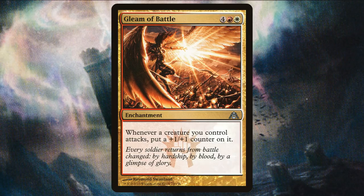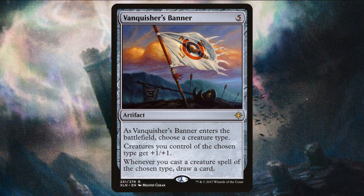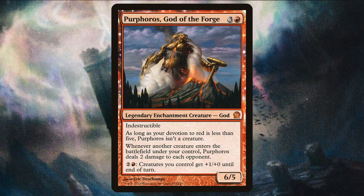Gleam of Battle gives each attacking creature you control a +1/+1 counter each time it attacks. Glory of Warfare gives your creatures +2/+0 on your turn or +0/+2 when it's not. Vanquisher's Banner naming Soldiers to give all your soldiers a boost and draw cards every time you cast one. Jor Kadeen the Prevailer so you can take advantage of your artifacts, giving all your creatures +3/+0 as long as you control three or more. Aurelia, Exemplar of Justice as another source for Mentor, but also to give Tajic another boost of power and give him Trample and Vigilance. Last is Purphoros, God of the Forge. Given how many tokens we're going to be making, it makes perfect sense to include good old Purphoros — 2 damage every time a creature enters the battlefield can just flat out win you the game. Plus his last ability gives us the option to buff the power of all our creatures for two and a red. If you want to make this deck a bit more budget, you can leave Purphoros out since he's the most expensive card in the deck, but just know that the power level will suffer a bit.